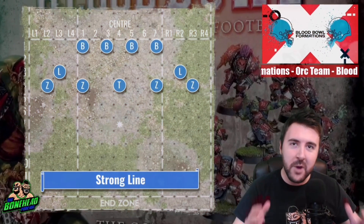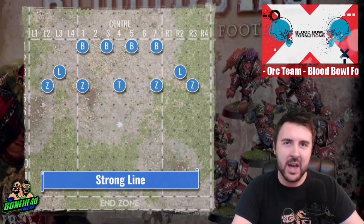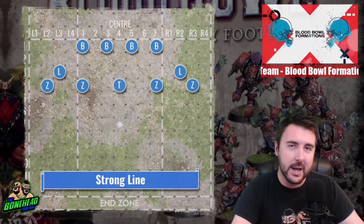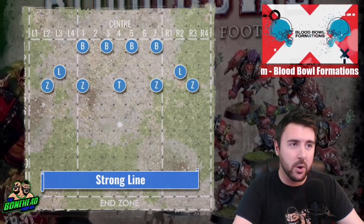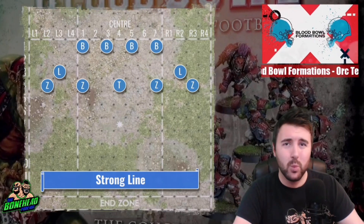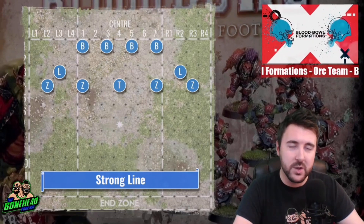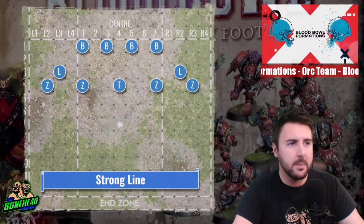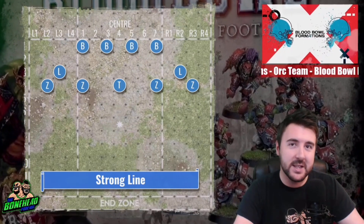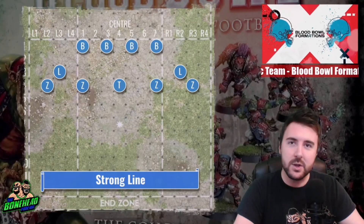Orcs are a very strong team. They are not the strongest — they're definitely a mid to heavy team — because they've got an incredible amount of brilliant positionals. In the new edition they've received Animosity, which is going to slow them down for handing off the ball. But realistically that's going to happen once or twice a game and it's just a cheeky 2-plus to make it work. We're going to ignore Animosity here because it doesn't massively play into the Orc playbook — these guys like to crump things.